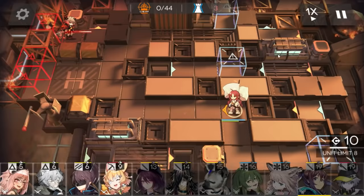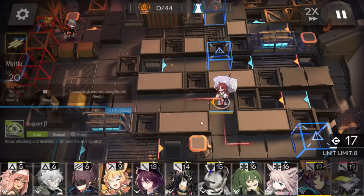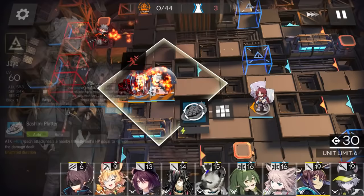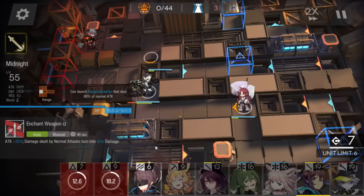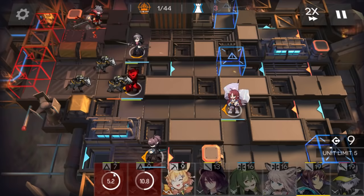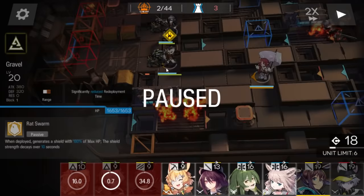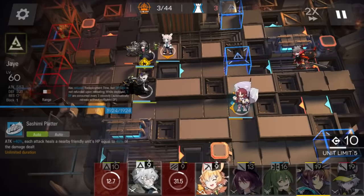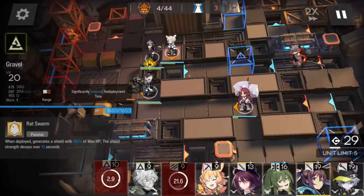If you want, you can bring a support unit to clear it. Talula ignites the last two operators you deployed every 20 seconds. If you have faster-redeploy operators it's okay, but if not you must use Jay and Yato. Jay consumes DP after three seconds, so deploy Jay just before the moment she ignites. For example, when the dog comes and gets blocked, deploy Jay, she ignites, you retreat Jay - she didn't consume those three deployment points. You can use the ignite cooldown as a reference for when to deploy Jay so you don't consume extra DP every 20 seconds.